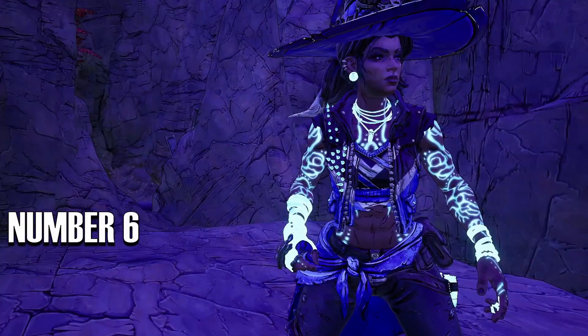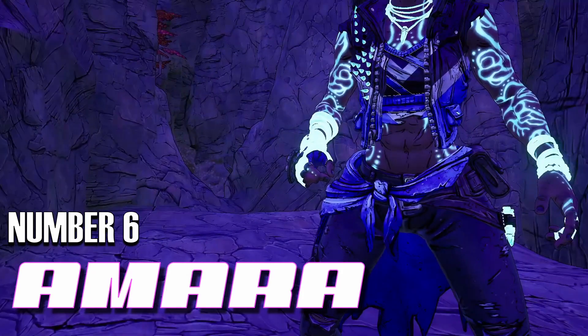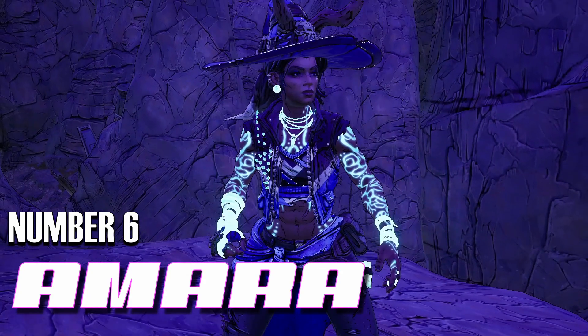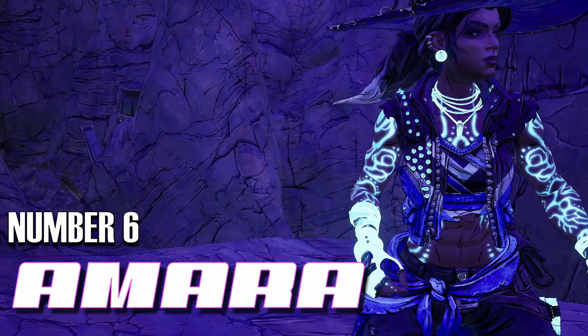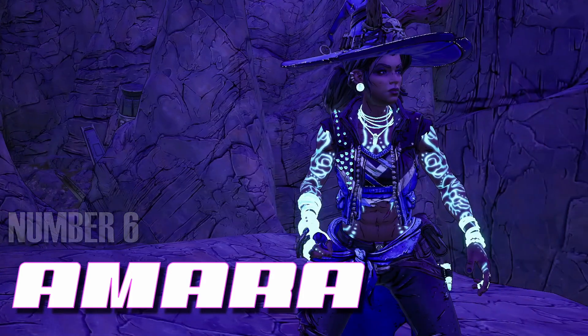6th place goes to another vault hunter, and one that doesn't shy away from showing off her powers or her physique: Amara. She doesn't need some special DLC or skin pack to let you know she's ripped. Even her normal character model will let everyone know she doesn't skimp when it comes to her P90X routine. Amara is well known for her siren powers, but what most don't know is she gets them from her abs — the tattoos are just to distract you from their magnificence.